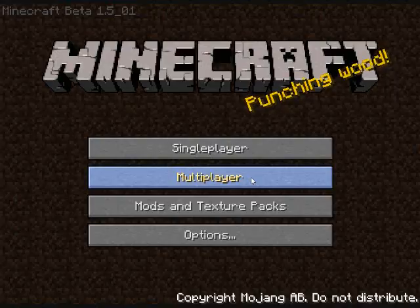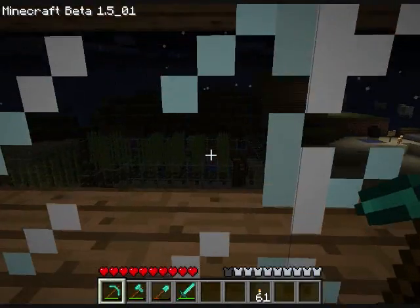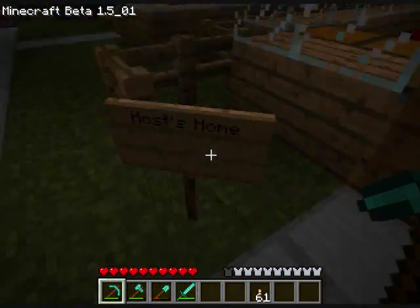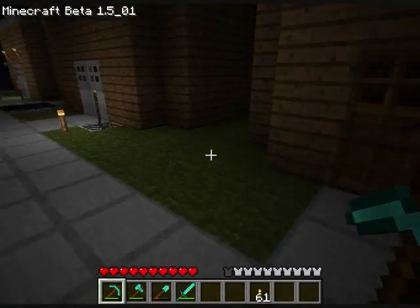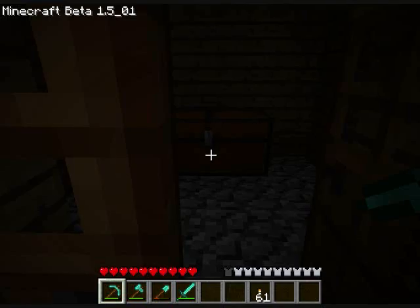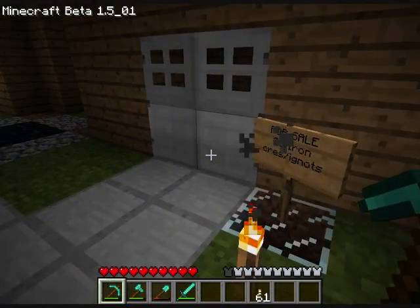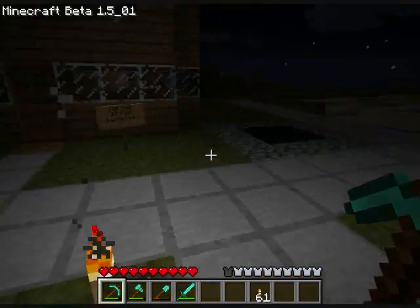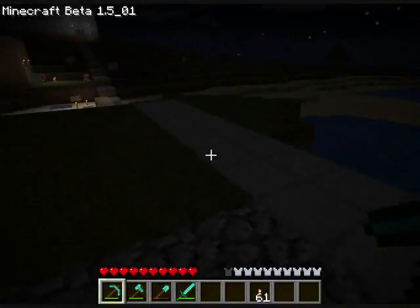Let me show you around my multiplayer server. This is my house, this is a friend's road escape chamber and stuff. There's a garage over here for sale. I just got done rebuilding it after a fire. There's a lot of stuff in there, it's just a mystery. This is a house for sale.